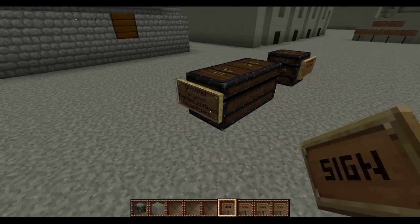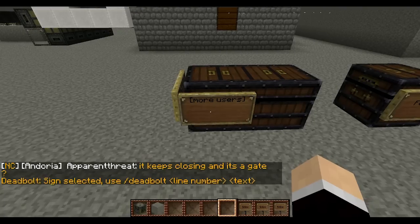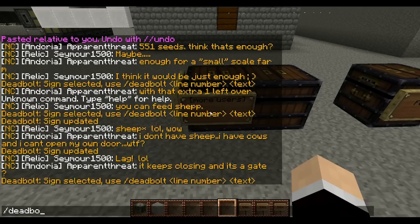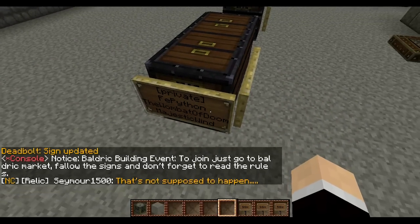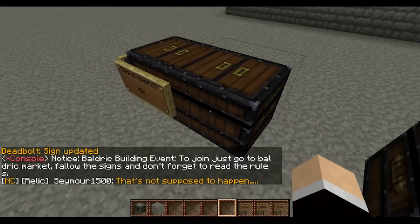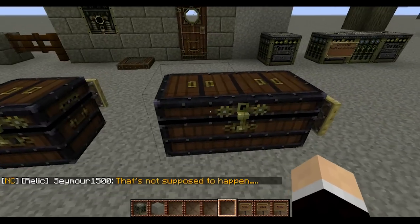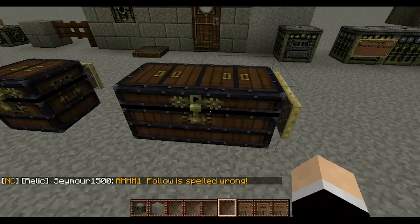If you want to add more people, the sign can only fit three. So you right-click it again and it will have a sign that says 'more users.' Right-click this, type the deadbolt command, and then line three — it doesn't have to be in order or anything — and add Bill. Bill can also access this chest, including the two other people I've already allowed. You can have as many people as you want, as long as there's enough room. I think there's room for about 16 people on a double chest.